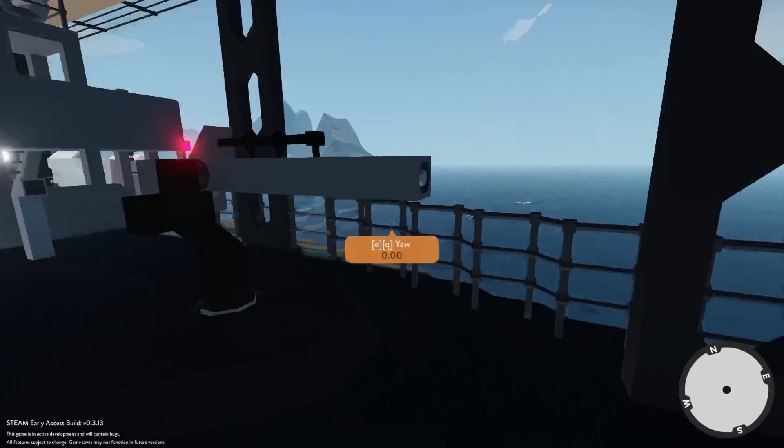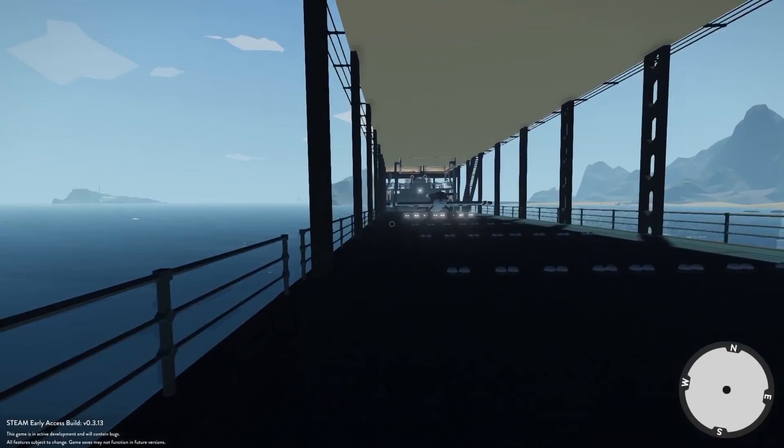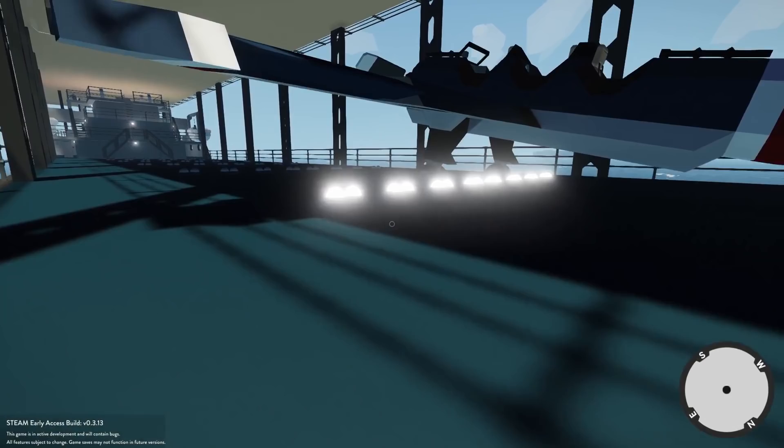Let's head over to the plane. I need to read the instructions again — I think we need to call the elevator down and then we'll be able to take off. This is so exciting! What switch was that? Okay, that's the deck locks — so the plane's locked down right now.